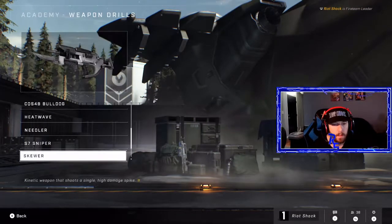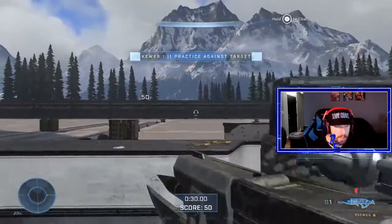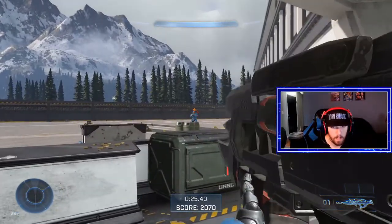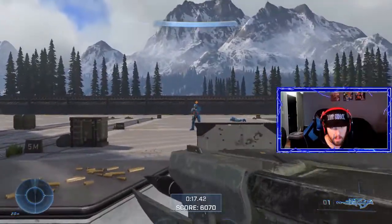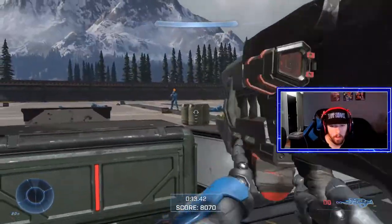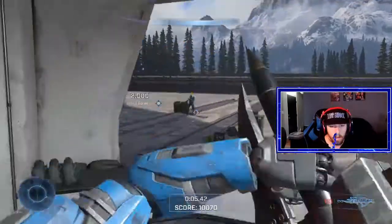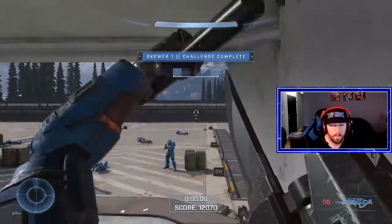We're just doing a weapons breakdown for Halo Infinite while we have it. The skewer — I love the skewer. It's kind of a cool sniper. I thought it was like an explosive and was shooting it at the ground — no, you actually have to hit them. This game is hitscan, pretty sure. It takes a long time to reload, but I wonder if I can cancel the reload. Yeah, that's where I'd cancel — when he pulls it up, that's the only way to cancel it.